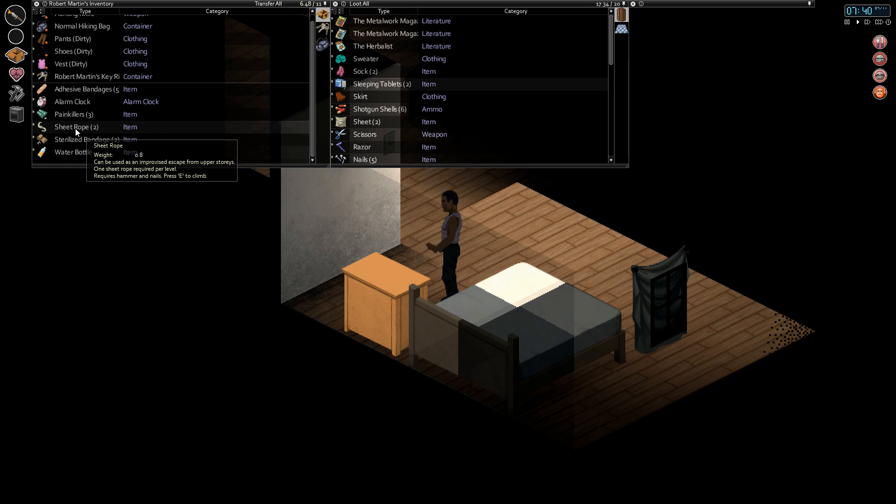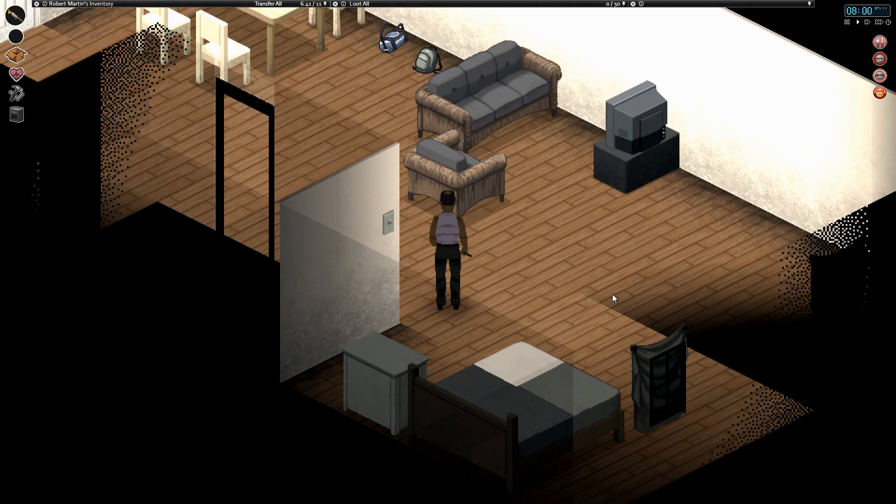Only the stuff I want to do with sheet ropes I can't really do just yet. I think we can tie two of these together and hang them out a window as an escape route. I've seen people chop up the stairs with axes and add a sheet rope so zombies can't get upstairs. The zombies can pull down sheet ropes though, so if they do get inside there'd be no way upstairs - we could craft some stairs again.